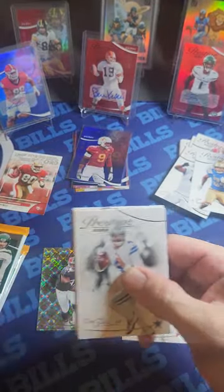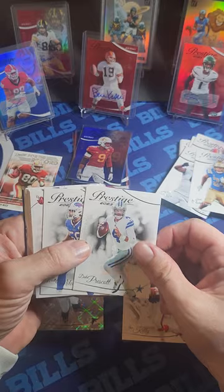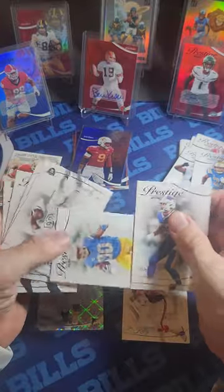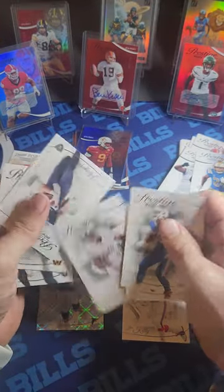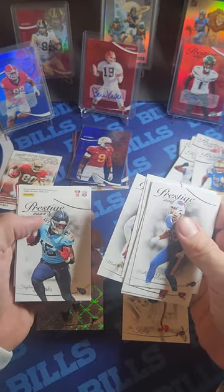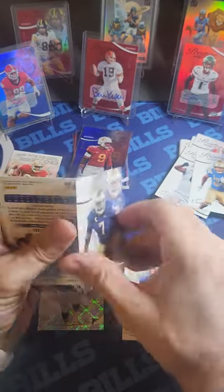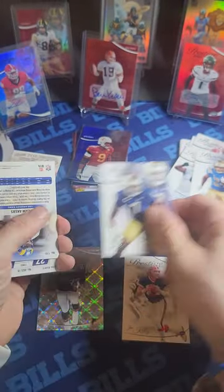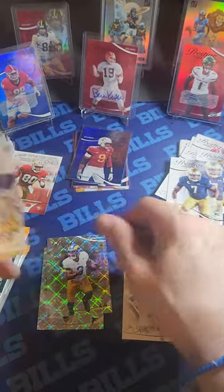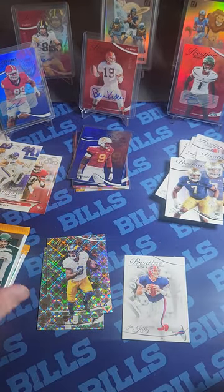Three packs left. Dak — always losing in the playoffs, most overrated quarterback in the NFL. Milano, Icky shuffle, Austin Ekeler — his wheels fell off this year. Josh Jacobs too. Hooper, Sweat. Foskey rookie, Cam Akers on the parallel, and Evan Engram Sunday on the insert. Two more packs.